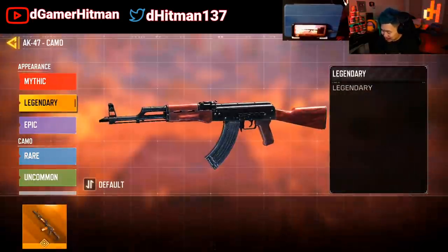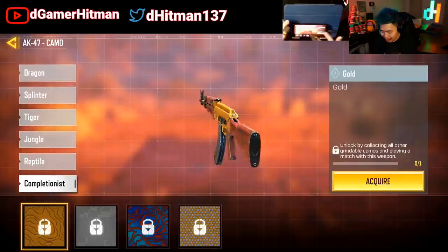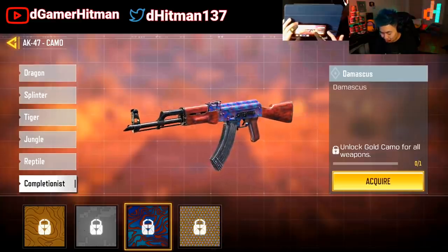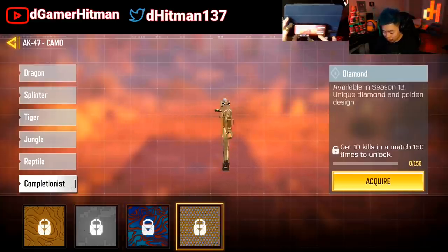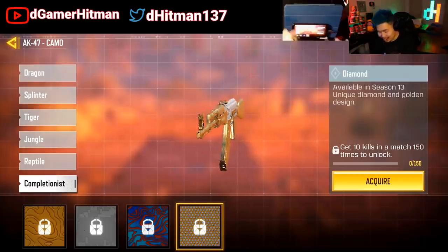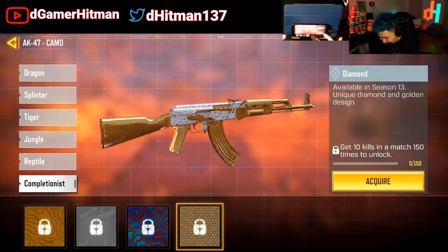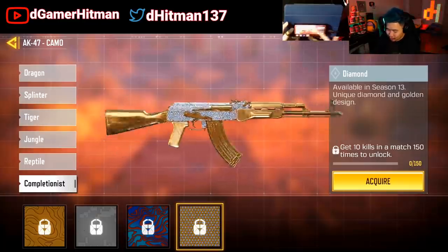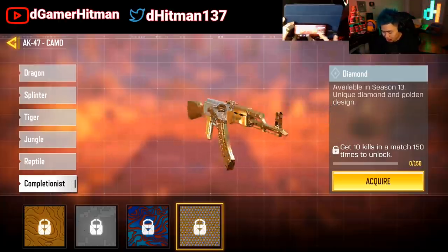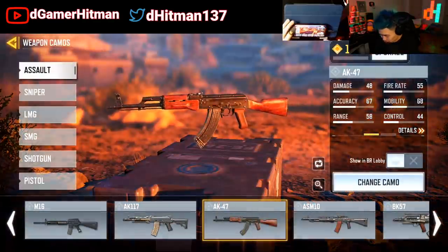Before we show you guys the diamond AK, I just want to compare — the gold one is absolutely trash, so is the platinum, and so is the Damascus. If you add attachments it becomes nicer. But the diamond — oh, this is so good. You can actually add the stock and it's going to be diamond — that's how it is for the gold ones too. This right here — beautiful, absolutely beautiful.